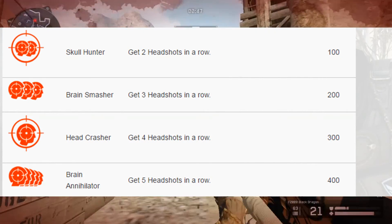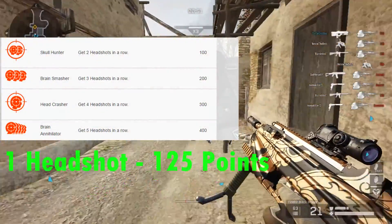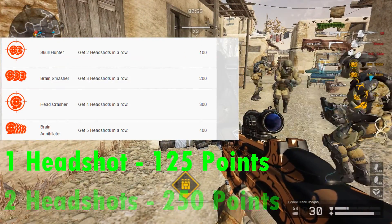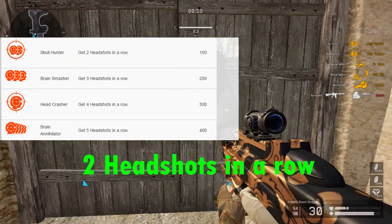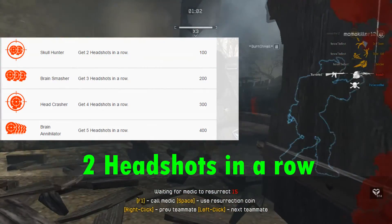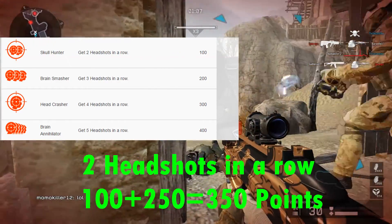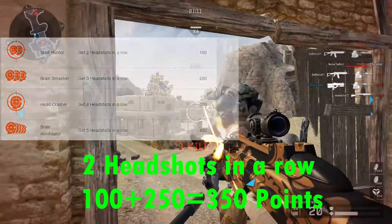I'll tell you guys how your score is calculated in the game. If you kill an enemy with a headshot you get 125 points. If you kill two enemies with hatchets you get 250 points. But if you kill two enemies in a row with hatchets you get 350 points — 100 bonus points for two hatchets in a row, plus 250 points for the two hatchets themselves.